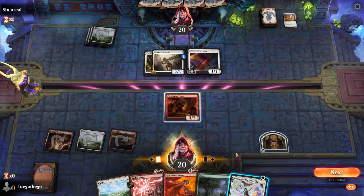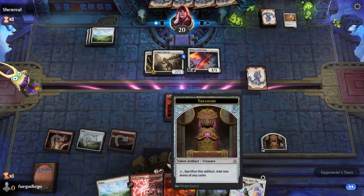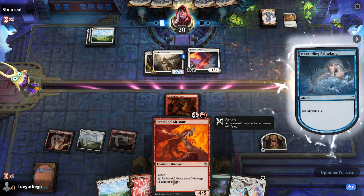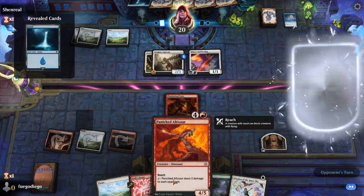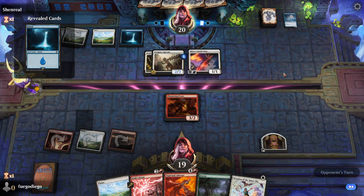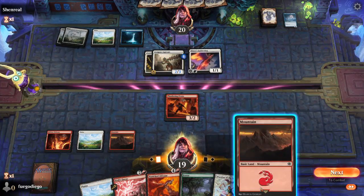We do need to be mindful that we have double-green things. All of our double greens were four-drops. We could use the treasure and do Warden, but I think getting the Ultasaur down and putting a clock down a lot quicker is good. I do think these land cycling cards are really good in this set — they really help you get where you need to be.